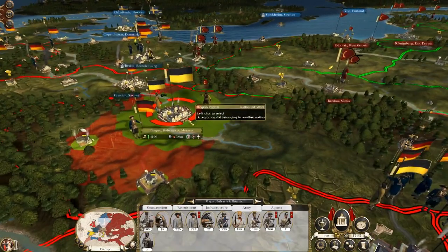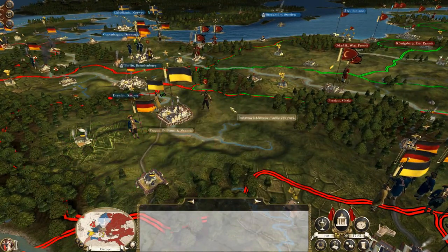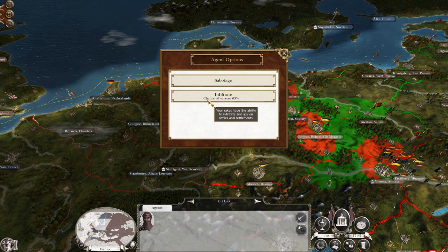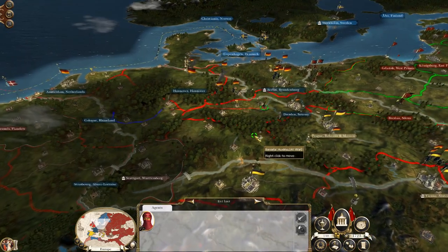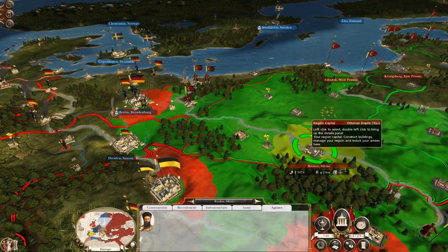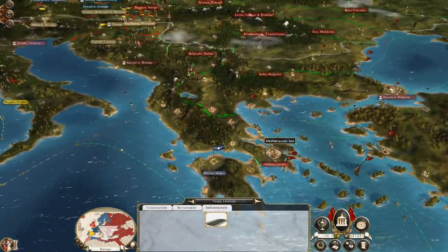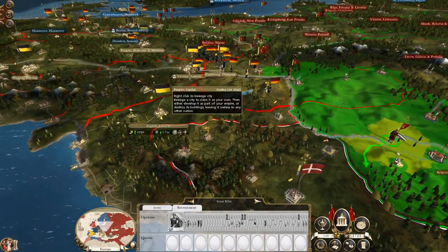Bohemia - Prague I should say - is ripe for the taking but we haven't got significant forces there to take it. Let's push this fellow on to try and infiltrate Cologne, or actually just stand near it. Let's do a usual check on our agents to make sure they're deployed in suitable places. The overall conversion to Islam is going well.